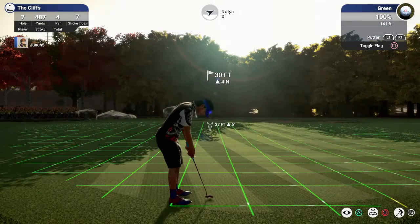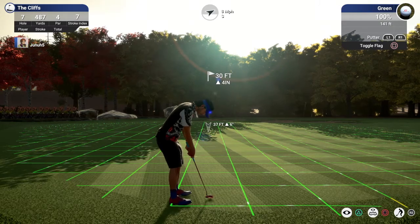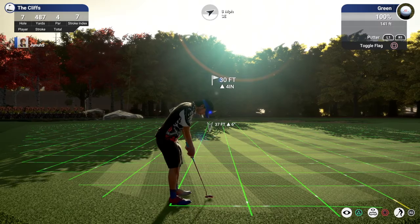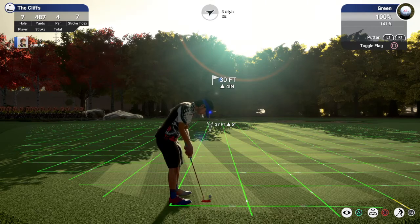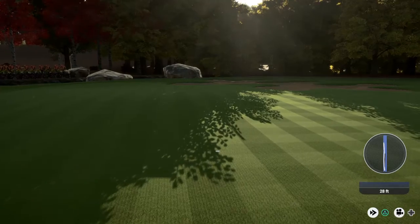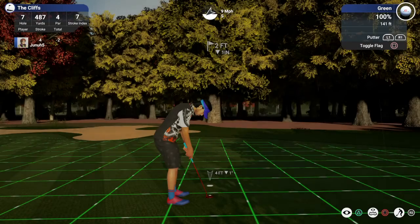Here's a putt for birdie. We got a putt here — 37 feet, up six inches. Not much in this. With these slow greens I've got to make sure I hit it hard enough. It's going to turn on me. Gave it just a little too much. This one for par.